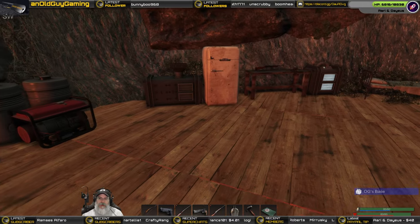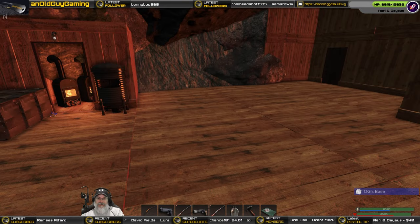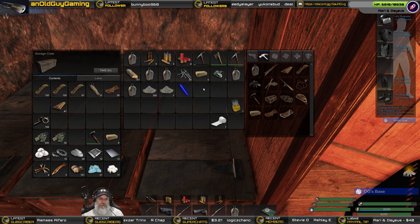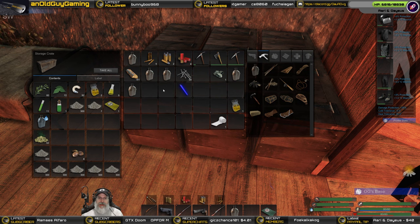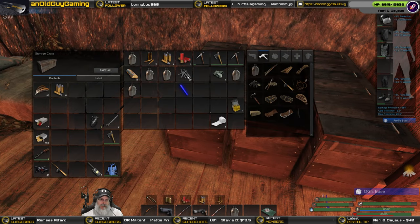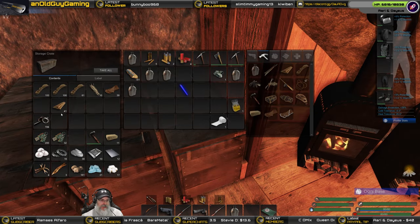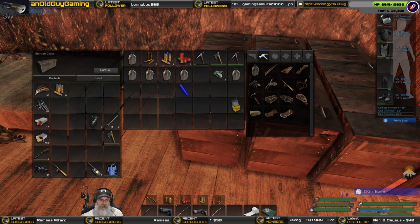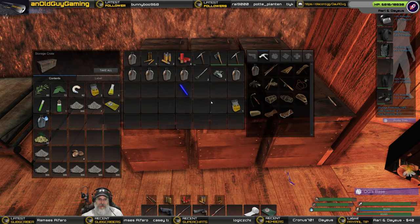All right guys, I'm not exactly sure where we are on time in this episode, but I think I'm going to let you go here. What I'm going to do is go out and hit crates because I want to get a nice pile of nails. We still have 41 boards plus 161 wood, so we're doing good on wood. I do have two lock picks with me in case we luck out and run into two locked chests. I'll bring you guys back in the next episode.